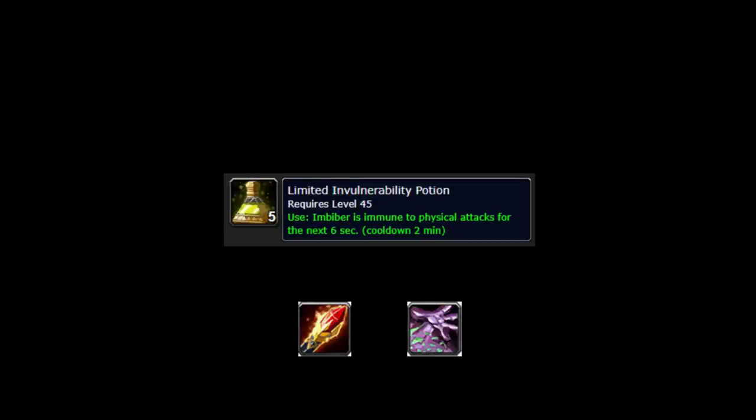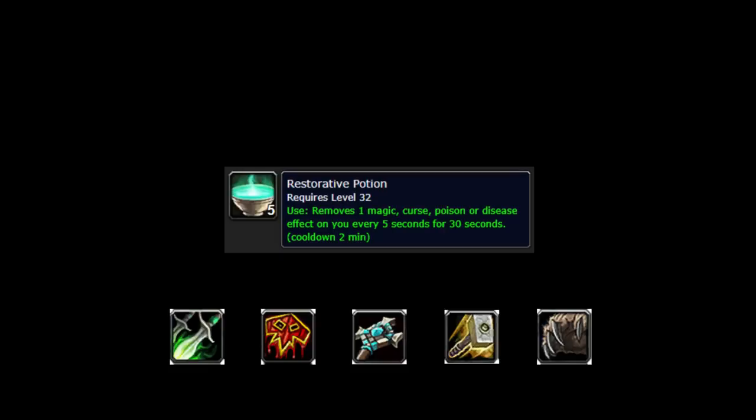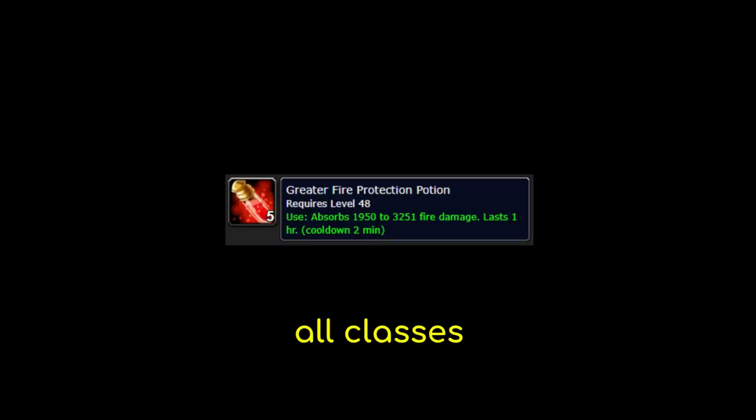Limited invulnerability potions make you immune to physical damage for six seconds — sort of like a mini bop you can use on yourself. These should be carried by all clothies, but they are most crucial for your mages. Restorative potions tick every five seconds to remove magic debuffs. These are great for healers to stay out of CC and can also be useful for druids and rogues to remove dots as well as faerie fire. Greater fire protection potions provide extra mitigation against enemy sapper charges — these are crucial.